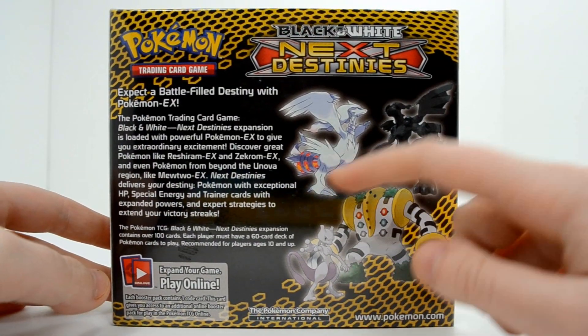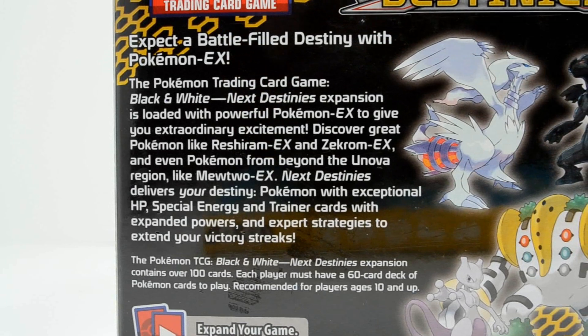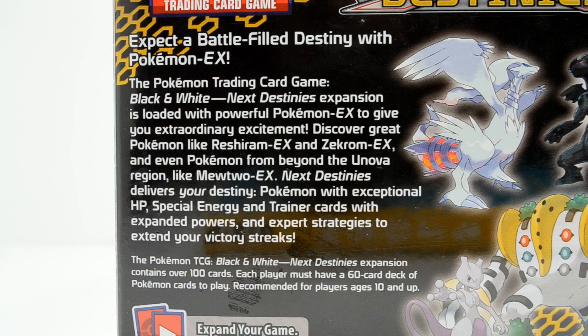On the back, here are the stars of the set: Reshiram, Zekrom, Regigigas, and Mewtwo again. Let's read a little synopsis on the back. In Pokemon Trading Card Game Black and White, Next Destinies expansion is loaded with powerful Pokemon EX to give you extraordinary excitement. Discover great Pokemon like Reshiram EX and Zekrom EX, and even Pokemon from beyond the Unova region. Like Mewtwo EX! I'm really excited to get some of the old generation Pokemon back in here. Next Destinies delivers exceptional HP, special energy, and trainer cards with expanding powers and expert strategies to extend your victory streaks.